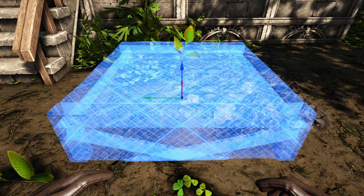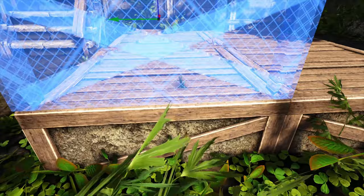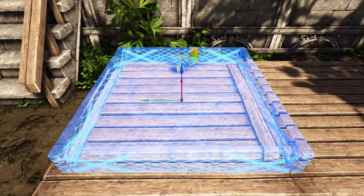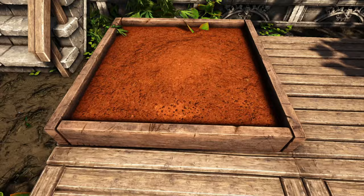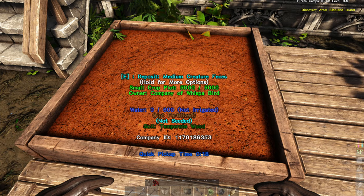I'm going to put this right here and do a two by two, and then once you do that you bring out your crop plot and you can place it right on top of your foundation. Now this should say: not irrigated because we haven't hooked up our reservoir yet; not fertilized which means I have not made fertilizer or thrown poop on it; not seeded because I haven't put a seed in; and soil is temperate wood - so we are on a temperate island and the wood part is just the type of material the crop plot is on.